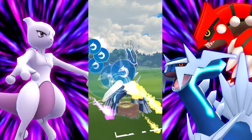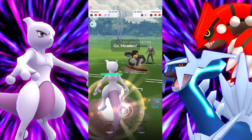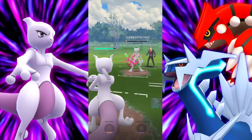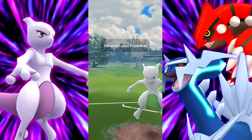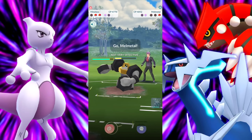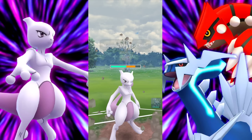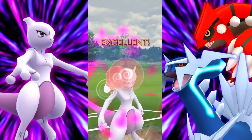We've got a Melmetal out here. Since they've already used the shield, let's just go straight for the Draco and then swap into Mewtwo — and they immediately swapped. They've got their own Mewtwo. Since we're up on shields, we're going to go straight for the Shadow Ball — no need to bait in this situation. That's the reason I love Shadow Ball: basically one-shotting their Mewtwo. We're going to shield this Psystrike — I simply cannot risk it.